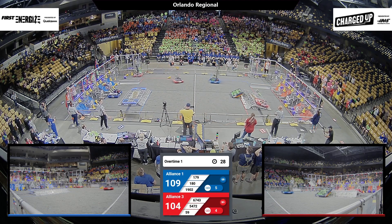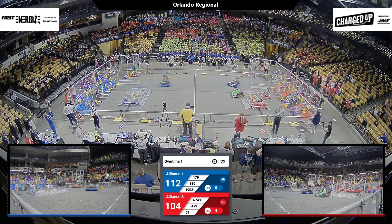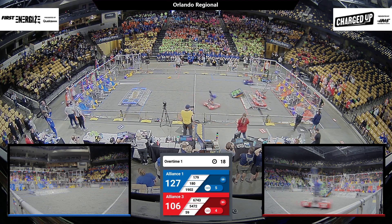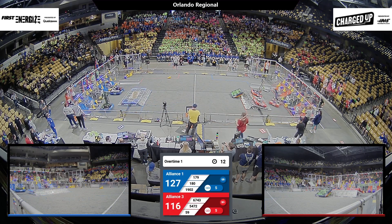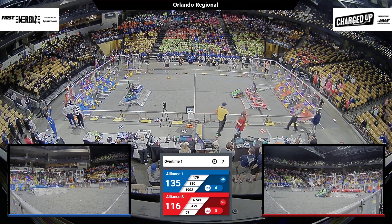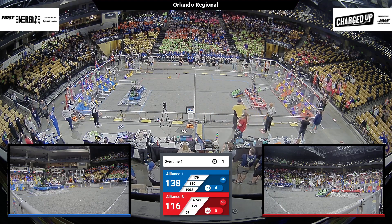59 Ram Tech with the cone over on the Red Alliance grid, they're ready to go. Our end game bell has rung. 180 is crossing the field for more game pieces. 20 seconds left. We see 59 Ram Tech, Tiger Engineering, and the Wild Stallions on the Red Alliance approaching their charging station. Meanwhile, Spam and Swamp Thing — they don't have Bacon with them — so they're going to double balance on the charging station. Will they be able to land it with three seconds? Two seconds.